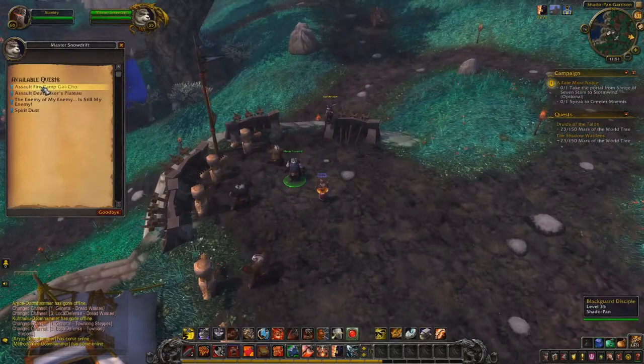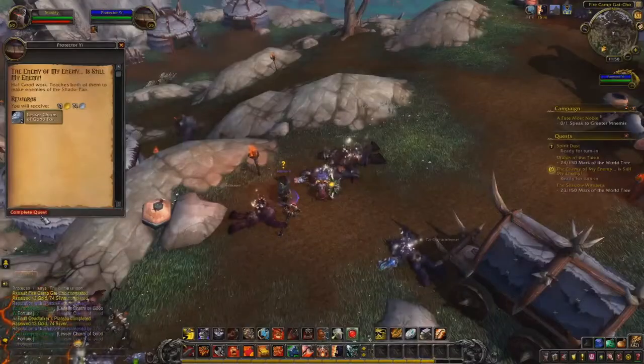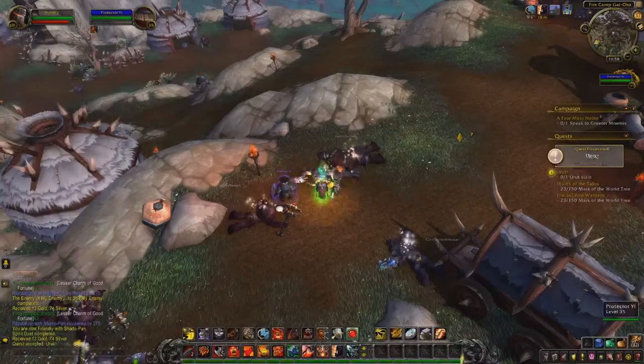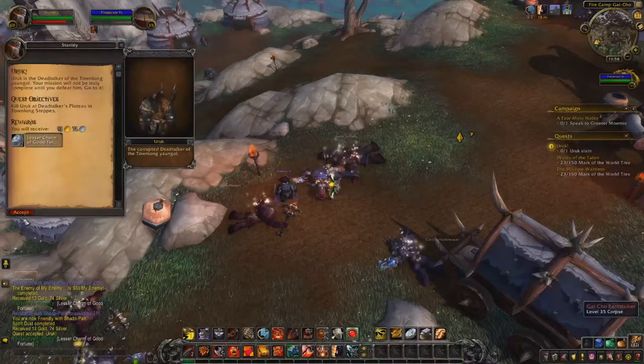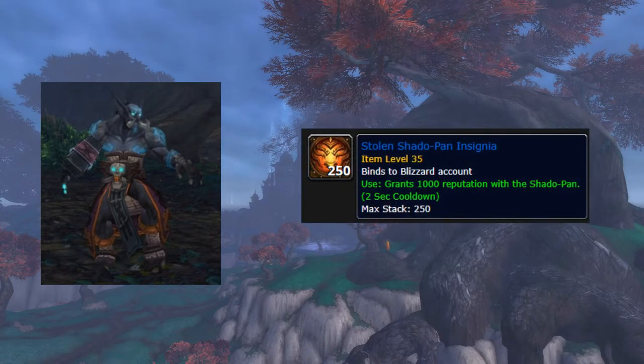Heading on to the daily quests, you'll be given 4 quests to complete each day. Once you've done those you'll be given one more, usually a boss of some kind, granting 275 rep each. You can also kill Zandalari war scouts and war bringers throughout Pandaria, which drop the Stolen Shadowpan Insignia rewarding you 1000 reputation.